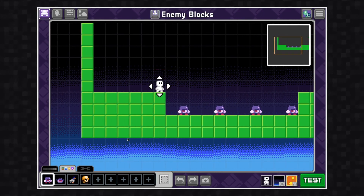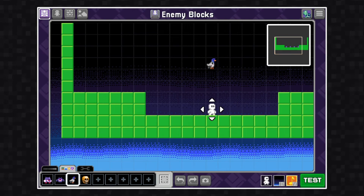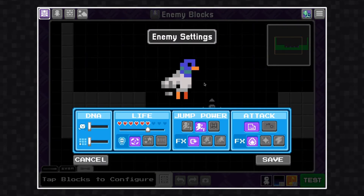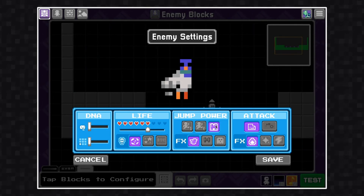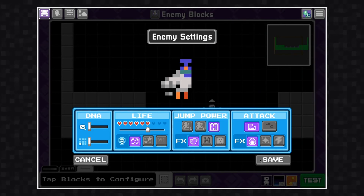I'm going to go to the block tab and use the eraser tool to delete these enemies. I'm going to add a new purple block, and this time we're going to make it a flying enemy. To make a flying enemy, notice where it says jump power — the third option in the third panel will let you make the enemy a flyer.